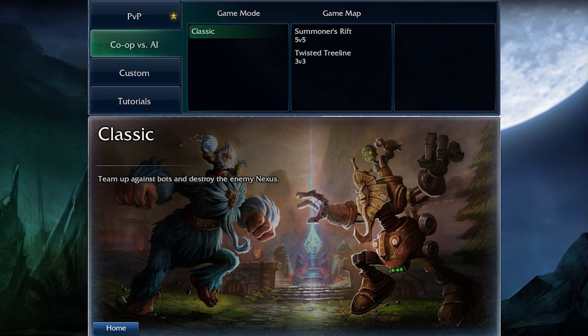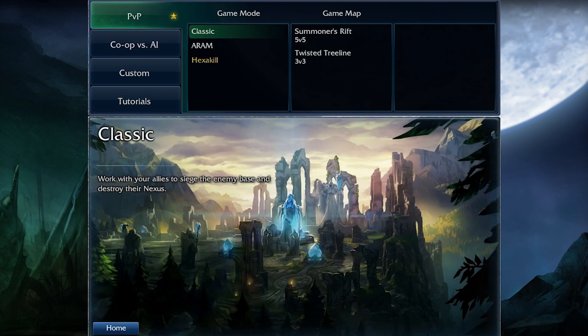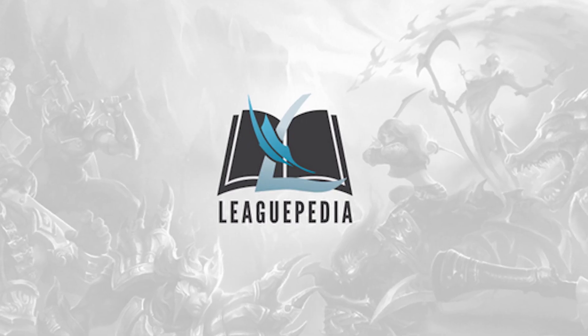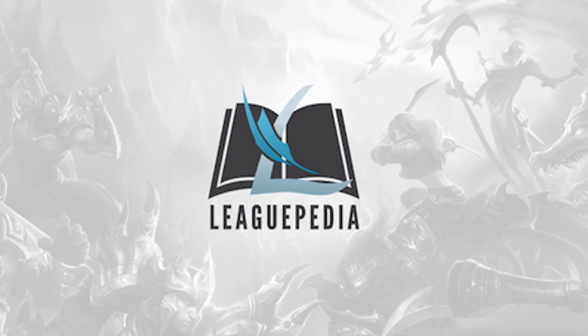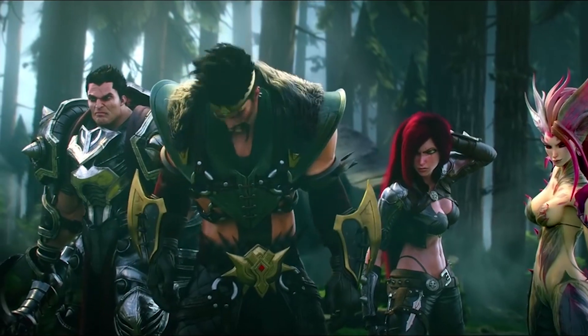Now it's time to get out there and dive into League of Legends. At first you will have Co-op vs. AI available, where you and your team will test your skills against the computer. Practice a few games there, and then you can move onto fighting against other real players. Once you've got the hang of things, make sure to come back to Leaguepedia to help you improve even more with other helpful tutorials and articles, or check out the best players in the world on Twitch.tv, where you can catch them competing in tournaments for thousands of dollars.